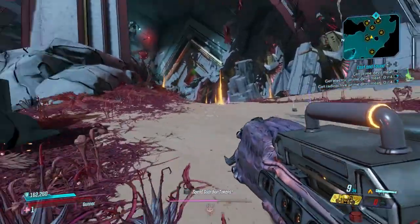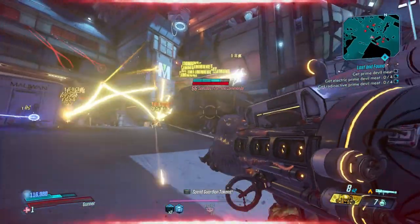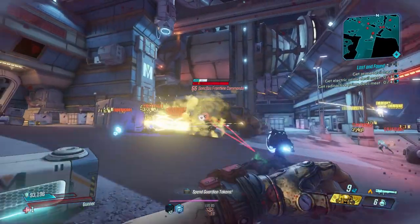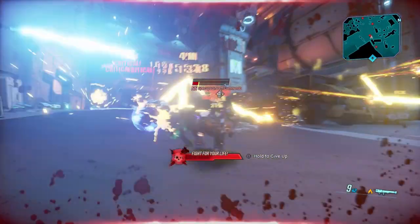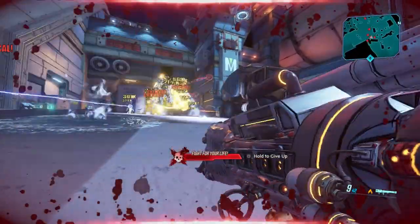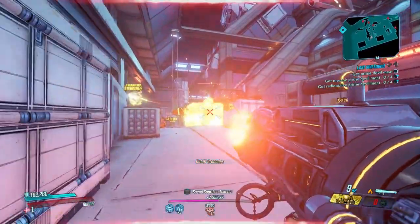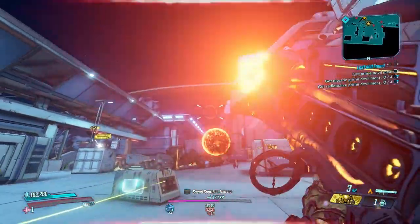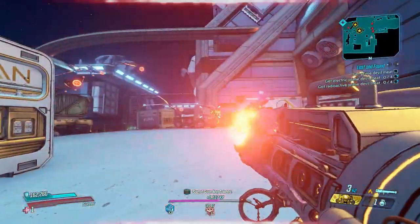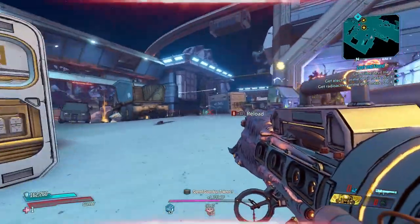We're heading straight to the Maliwan Takedown and going to spend a little time cooking enemies with just Hex grenades. I've been using these a lot, and it's nice they got a buff. Who remembers back in Mayhem 3 when these were the main way to clear everything before their nerf back in October 2019? Crazy how fast time flies. Good to see the Hex grenades getting some love.